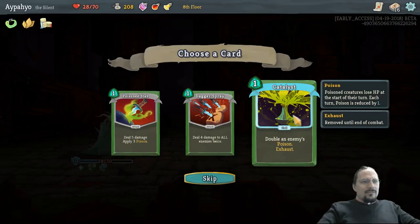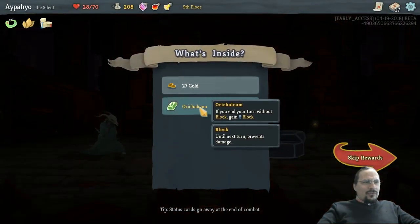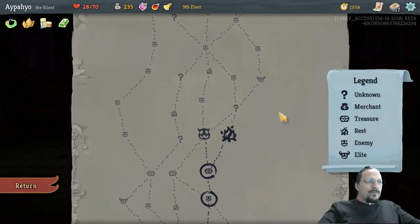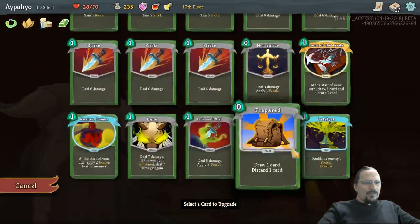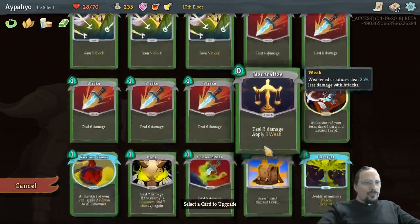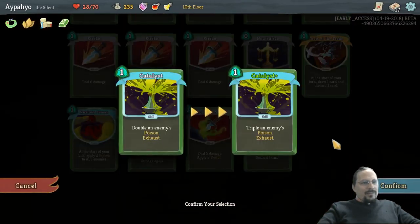We should double an enemy's poison. This is great — we have so much poison synergy. Without a block, gain 6 block. Okay, I want to go for another boss, but I don't want to rest. That is super risky. Let's delay the decision because I'd like to smith. Something like this triple would be great. Noxious Fumes — stronger Noxious Fumes is great. Poison Stab is just interesting — tripling the poison damage. That can shave a couple of turns off the enemy.